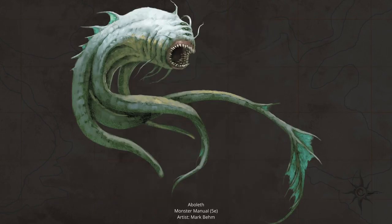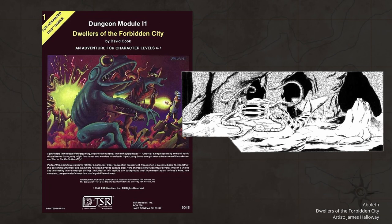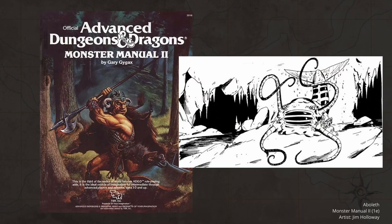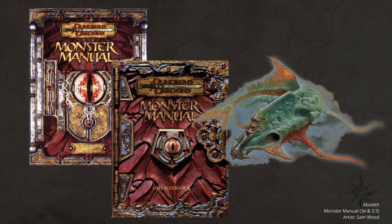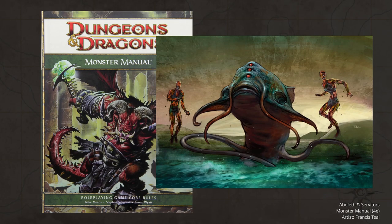The exact details of this era have changed somewhat from edition to edition, with their origin being tied to the Far Realm in some cases, but they are always figures of ancient evil in the tradition of noted horror writer H.P. Lovecraft. Either way, Aboleths still hold a grudge against the gods to this day, and wish to return to the time when Abolethic supremacy reigns again. Aboleths first appeared in D&D in 1981's first edition AD&D adventure, Dwellers of the Forbidden City, where a local tribe of humanoids worships one as a god. They subsequently have made it into the primary monster manual of every edition since, and are now one of the most identifiable enemies of D&D in general.